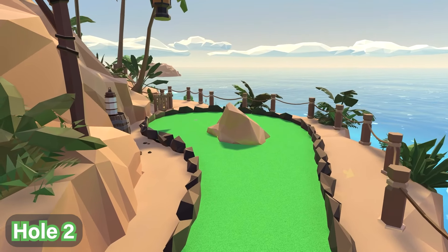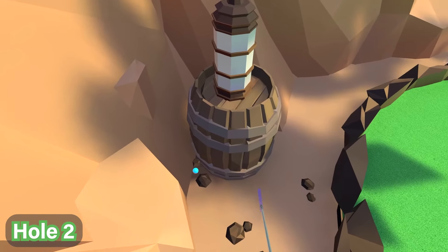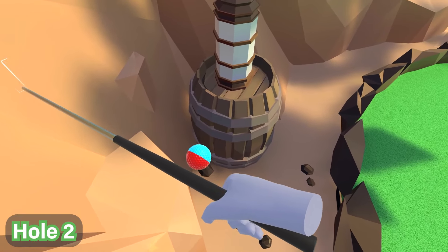At hole number two, you're going to head to the barrel on the immediate left side. Right over here you'll see it on the floor — it stands out quite nicely and you'll find it easily.